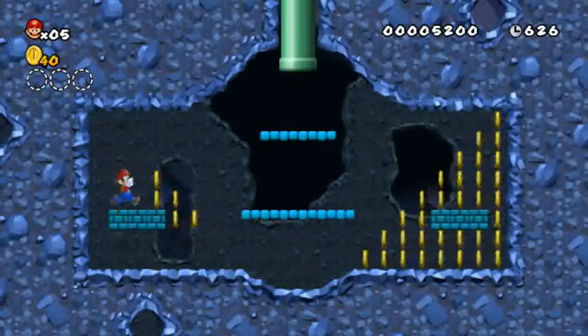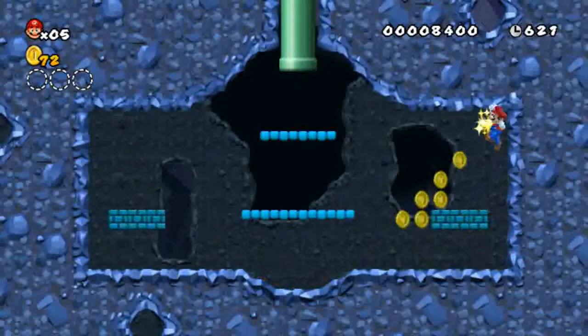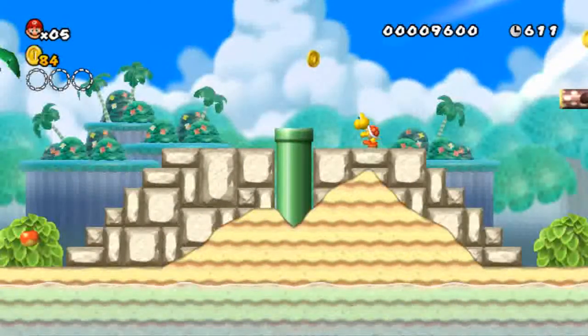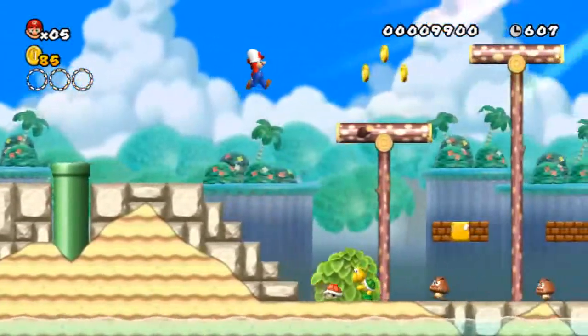We're already diverging from the typical Mario design schematic, because the first world is a beach world — a sandy beach world. And normally in our Mario games, the first world tends to be a grass world. But you'll see.